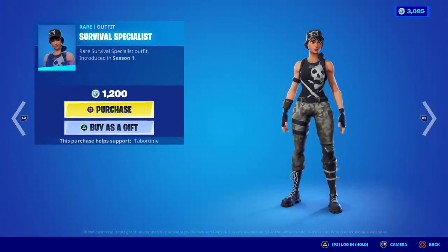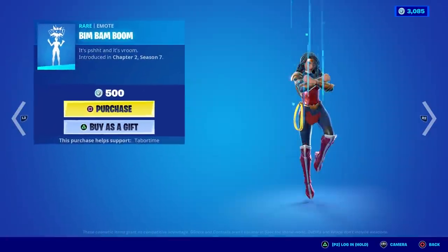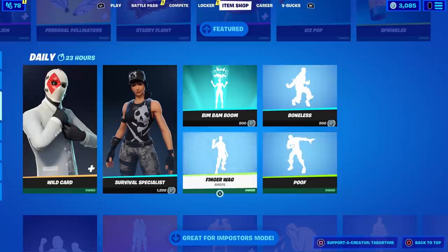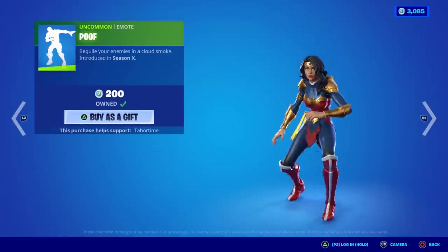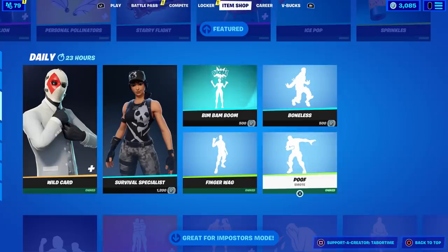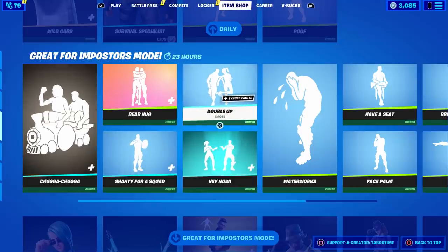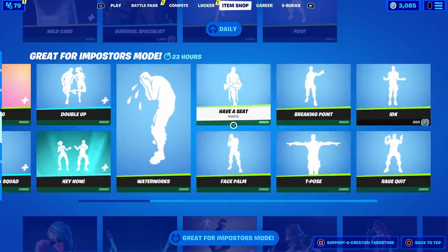Survival Specialist is overpriced — should be 800 in my opinion. Bim Bam Boom — copyrighted, came out yesterday. Finger Guns — 'Not in Dikembe Mutombo's house!' Do you know who Dikembe Mutombo is? He's a basketball player — I think he's in the Hall of Fame now, played for the Nuggets. There's also a sneaky traversal emote where you tiptoe and it plays some of the best music ever. All of these are sweet emotes — synced ones, traversal ones, copyrighted ones. I covered all these yesterday. Great section here.